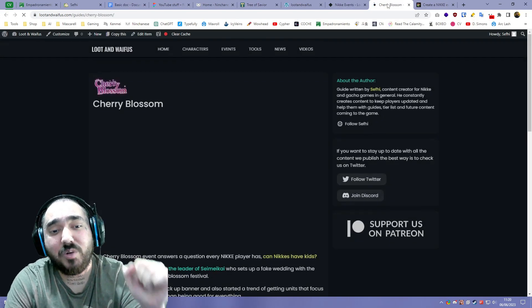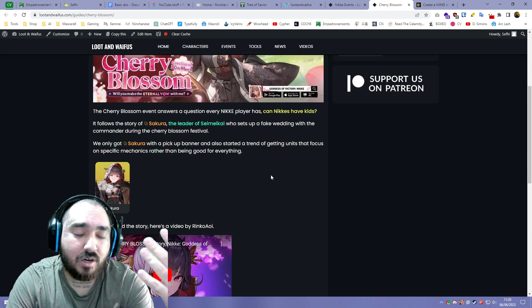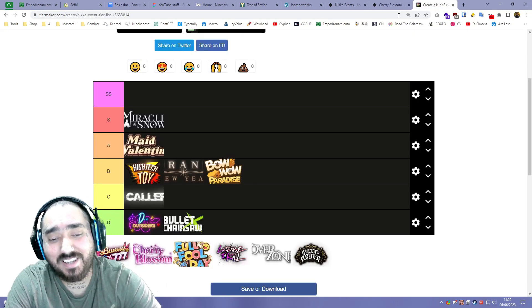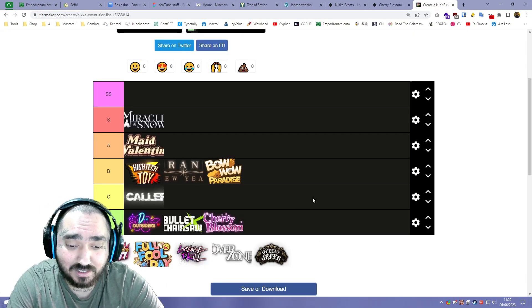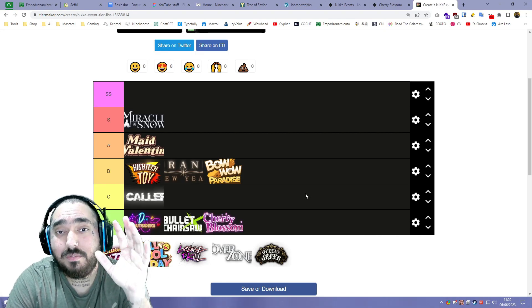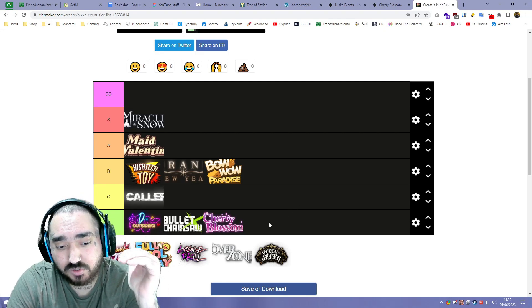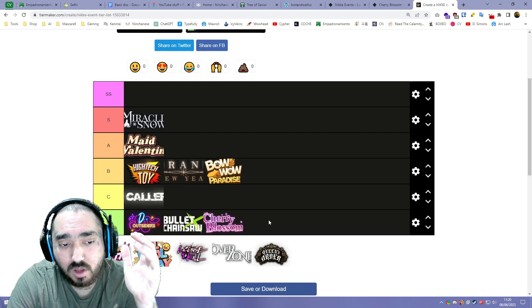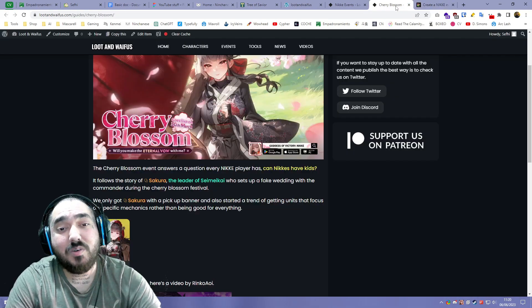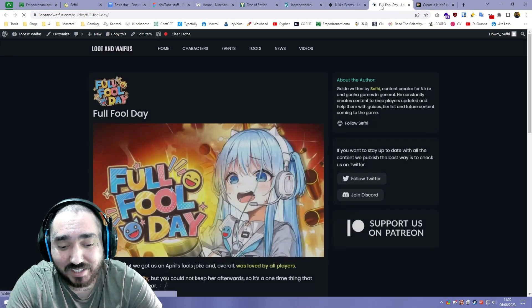Cherry Blossom gave us a really good waifu in Sakura and introduced the Underworld Queens, one of my favorite squads. We also got the question of whether NIKKE can have kids — obviously they can't, sadly. The music was amazing; Cosmograph as always is carrying this game so hard. I don't consider this one of the best events we've had but it's not bad either. I'm inclined to put this on A — I really like Sakura, so she deserves a higher place.